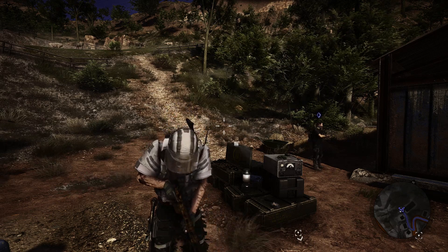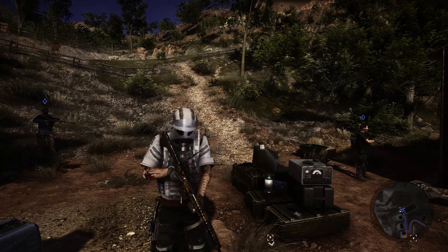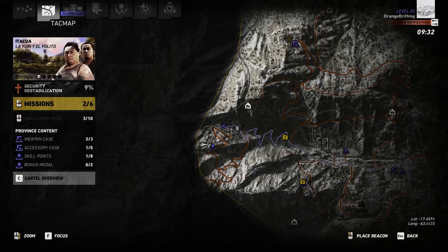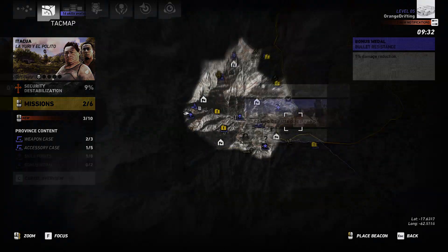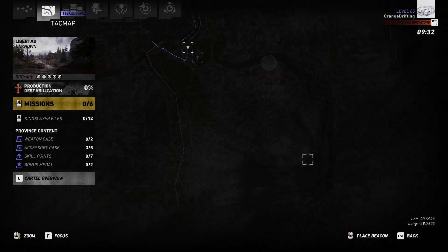So the first thing you're going to need to do: click M on your keyboard, or the pause button on your controller, go to your map, zoom out if you want to, then go all the way over here to Libertad's bottom right corner of the map.